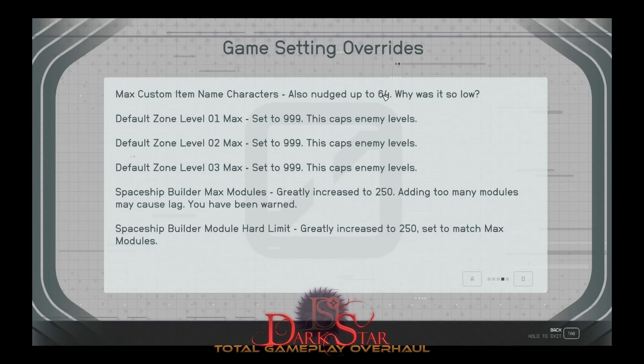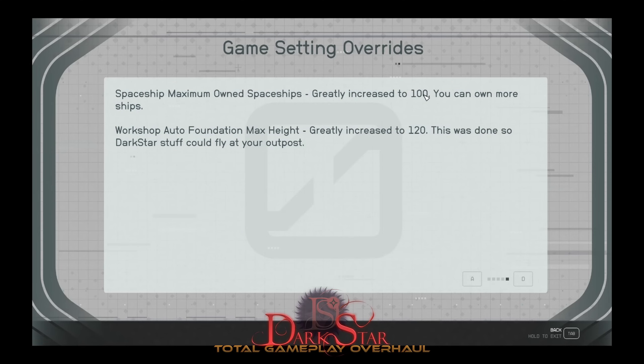Xbox already had a higher name limit — couldn't tell you why, but it did. I had to change the max level setting for all NPCs to 999. I also increased the number of modules you can attach to your ship — the base game value is either 130 or 135; now it's 250, which is tons of ship parts. Maximum owned ships: Dark Star Astrodynamics bumped this to 25 at one point — Dark Star bumps it to 100. If you're running both mods at the same time, make sure Dark Star loads after Dark Star Astrodynamics. The workshop auto foundation height limit was increased from 20 to 120 to allow HABs, airlocks, and landing pads to go into the sky.